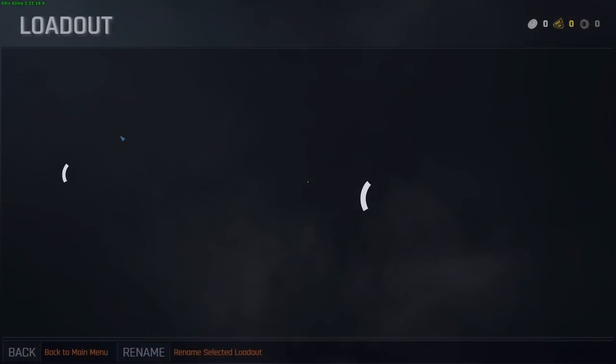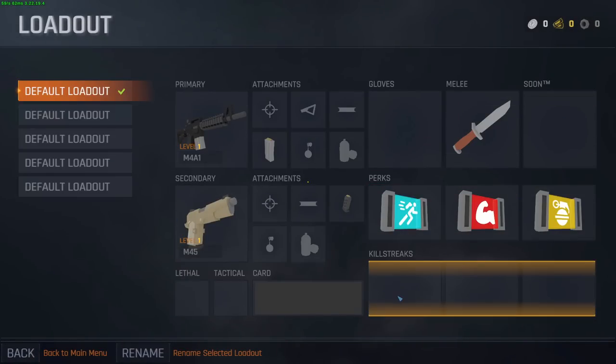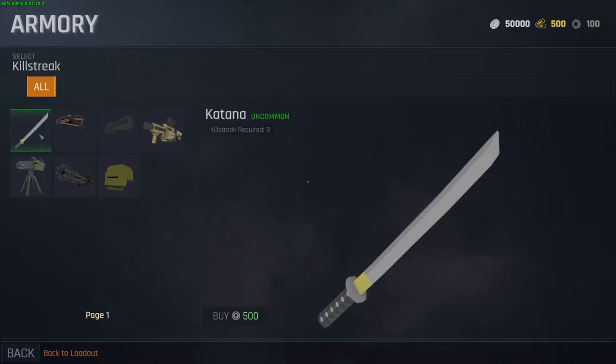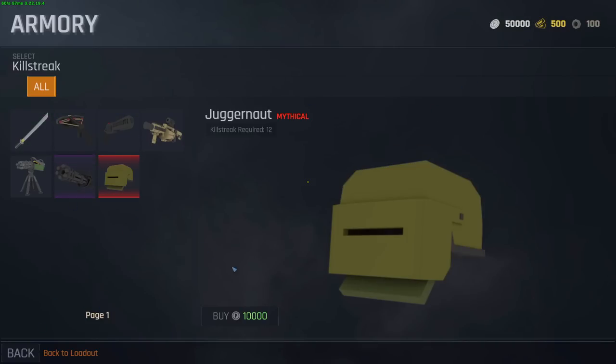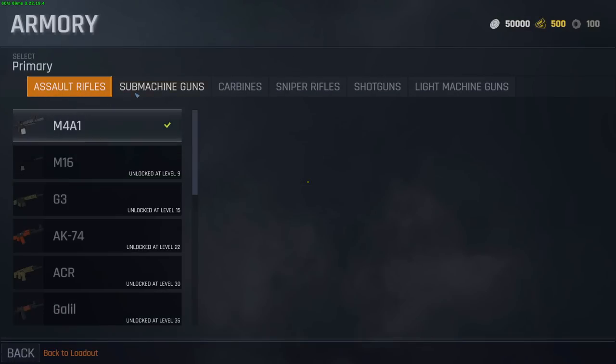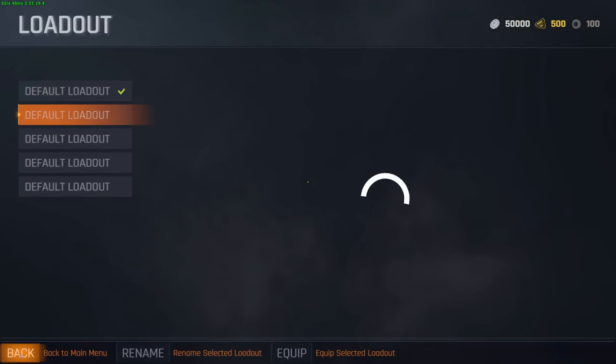This is the first thing that you see when you log in. There are a lot of features — for example here we have killstreak, which lets you select different items. So if we get a killstreak of 3 we unlock a katana, and then with a 4 killstreak we get a bow, juggernaut at 12. That's pretty cool. These are different weapons that we can get once we reach certain levels. There are actually quite a ton of guns.